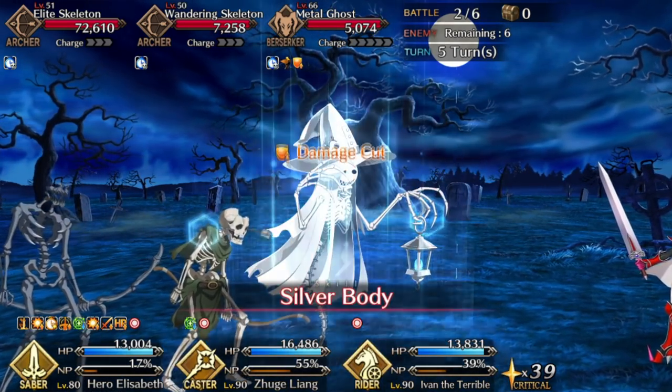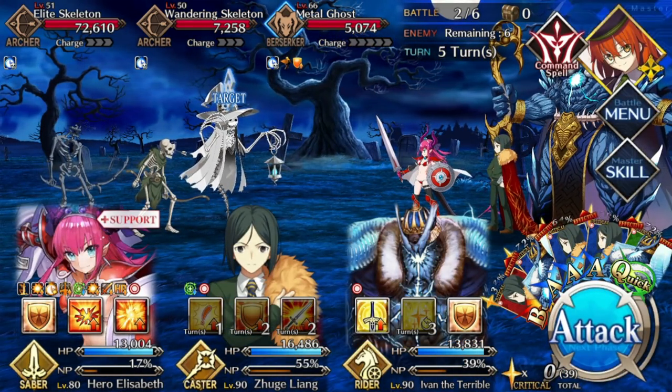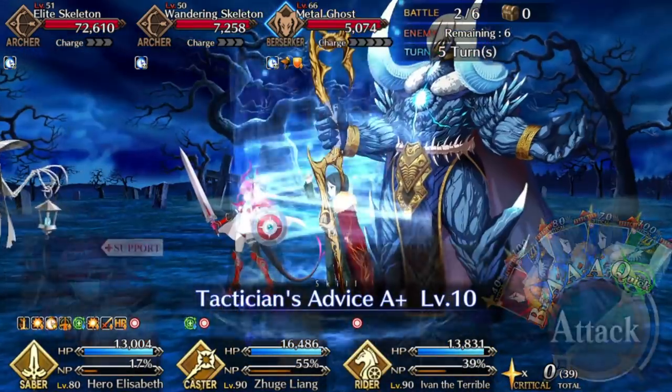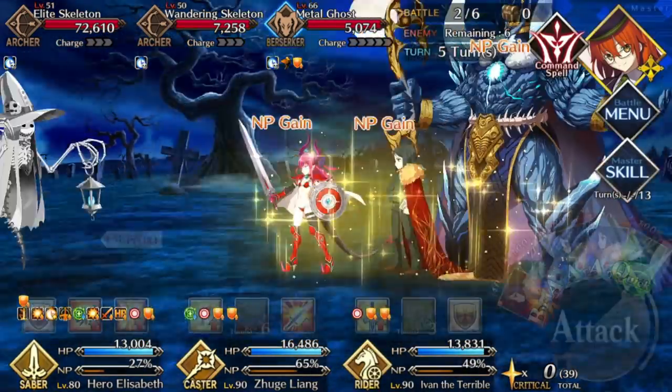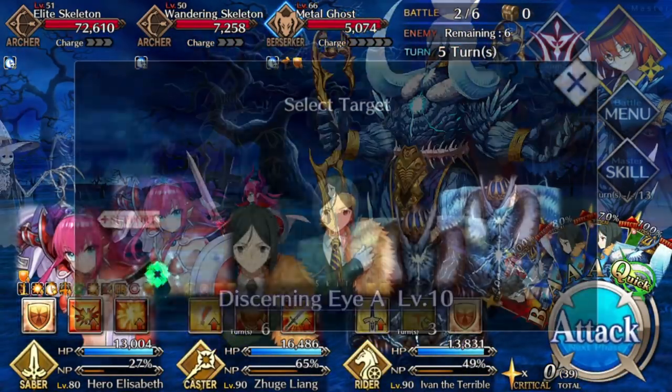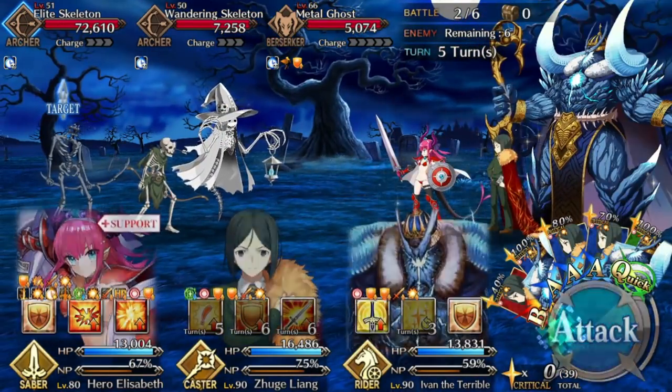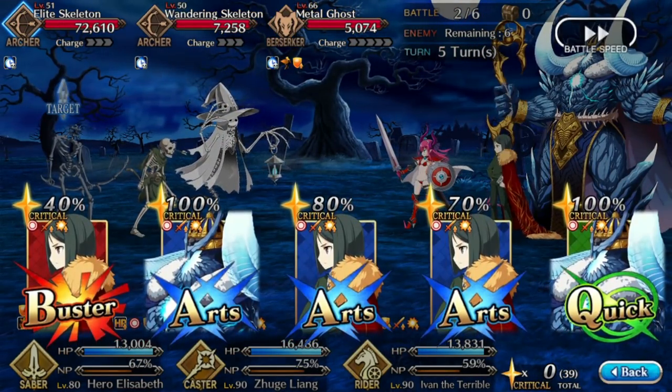That metal ghost over there will give you metal meat, which raises all of Ellie's stats. It also comes with a bunch of archers — pretty unpleasant. You'll want to blow them up if at all possible.